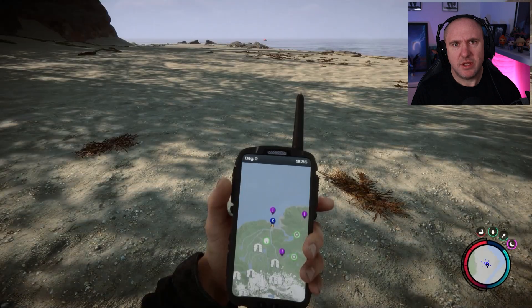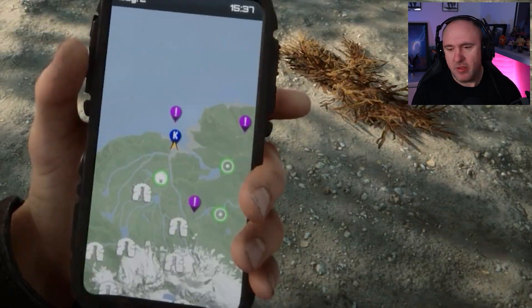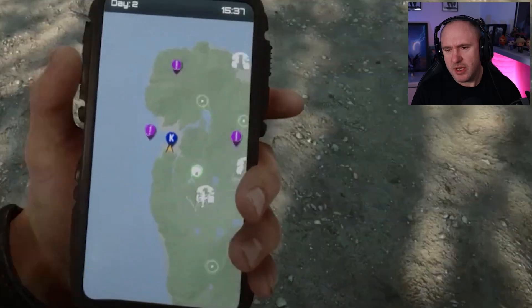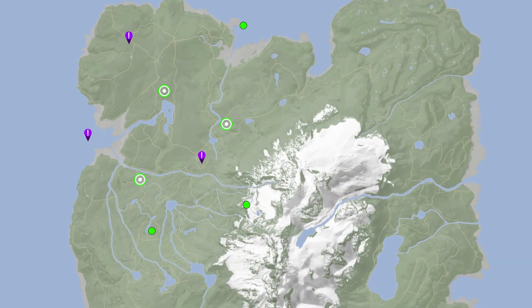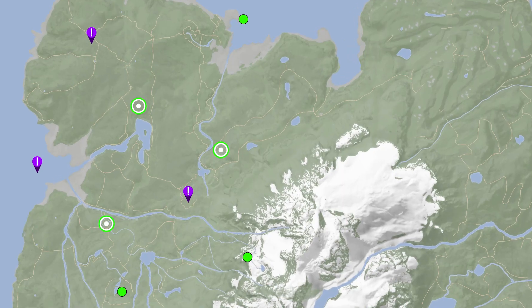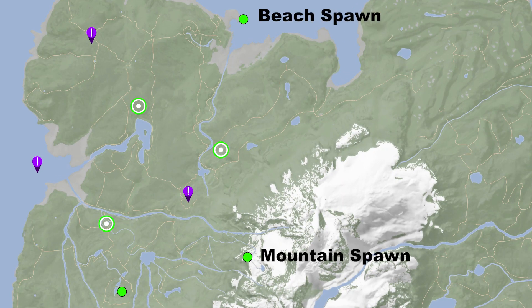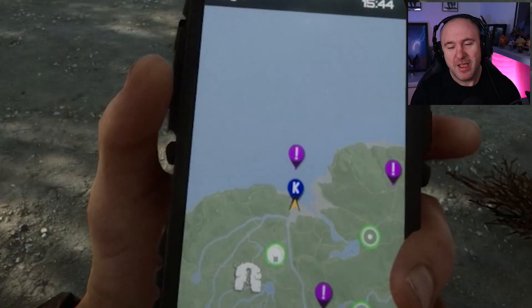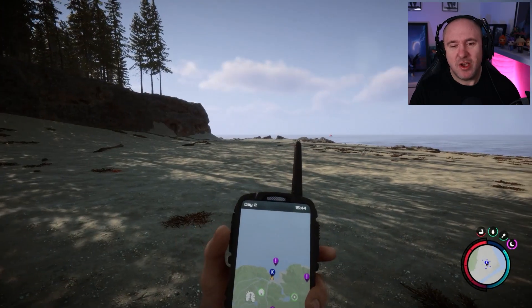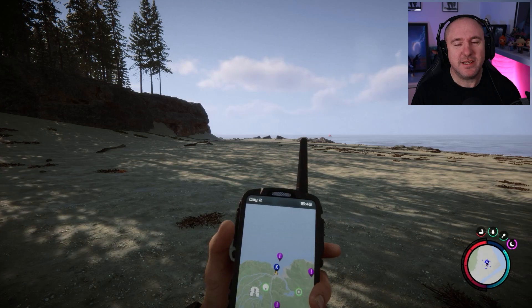Let's look at where we are and where we need to go. I'm currently on the coast. In terms of spawn points, you may have spawned on the beach, in the mountains, or in the forest — it's walking distance, about five minutes from each, with the forest being the closest. Where we need to go is that purple marker just out in the distance in the ocean. Yes, unfortunately it is.